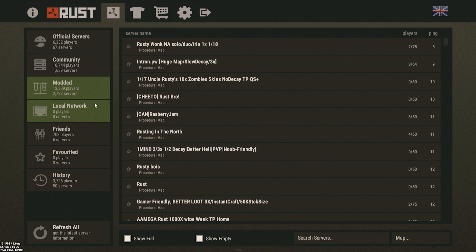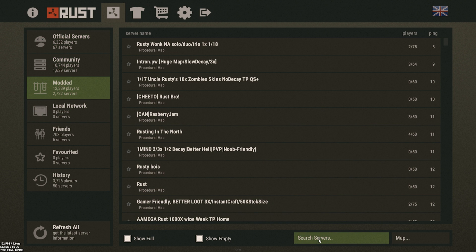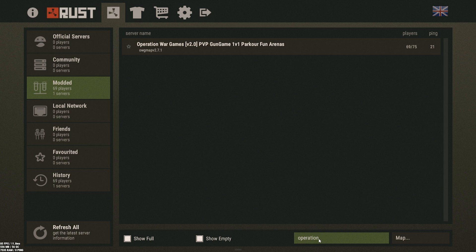Just a heads up, I'm not here to babysit you and hold your hand. I'm going to assume you know the basics of shooters like control to crouch, right click to aim, left click to shoot, etc. In the server list you have three categories: official, community, and modded.